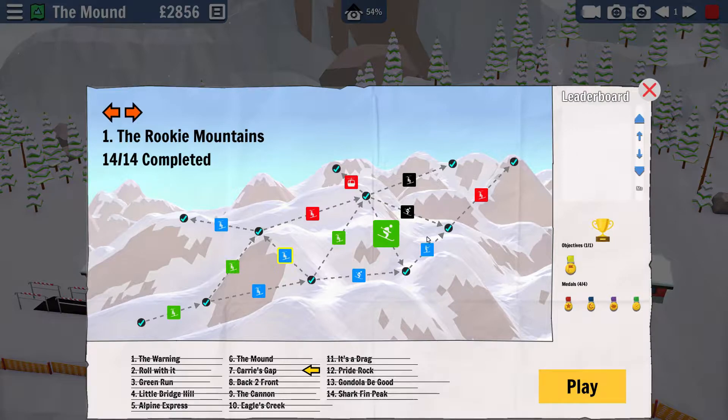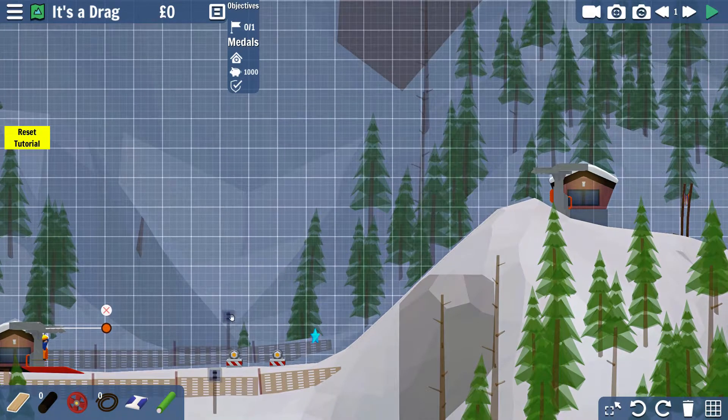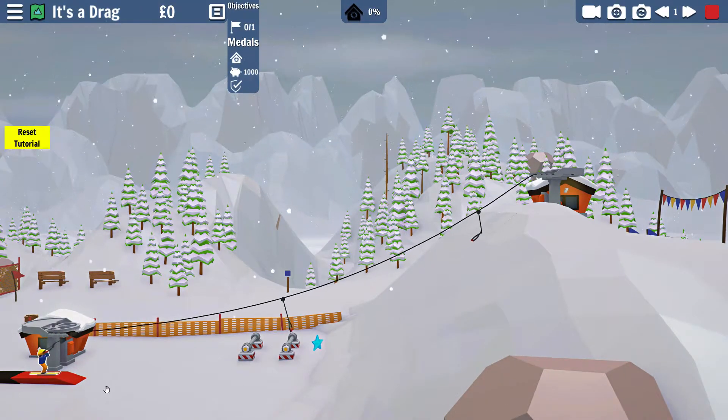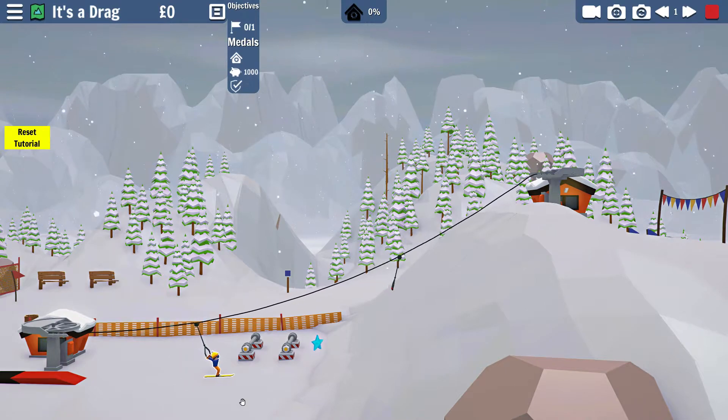There are also drag lifts. Let's go to this level and show you how those work. This is a drag lift, and the difficulty is keeping them close to the ground, because if the skier feels like he's getting too high he will let go of the lift. So you have to keep them close to the ground. If we just do this, the skier will go over here — I at least assume that's not working, I've never tried that.